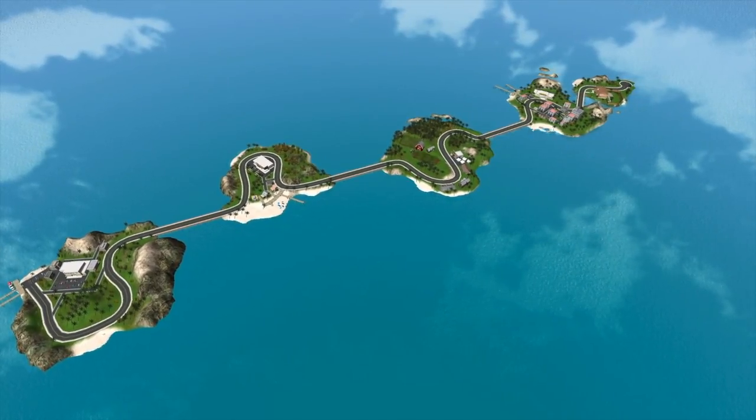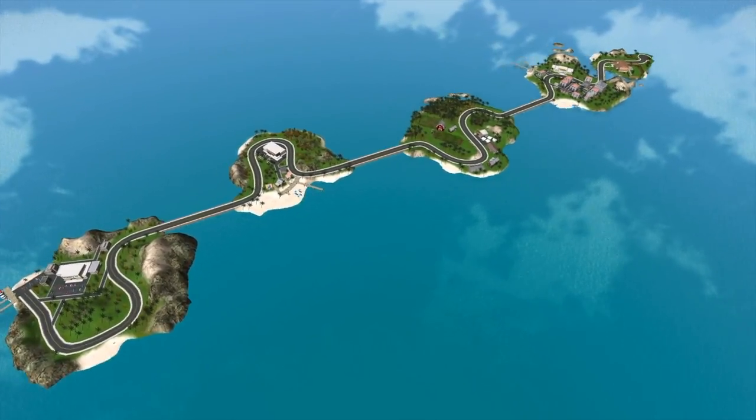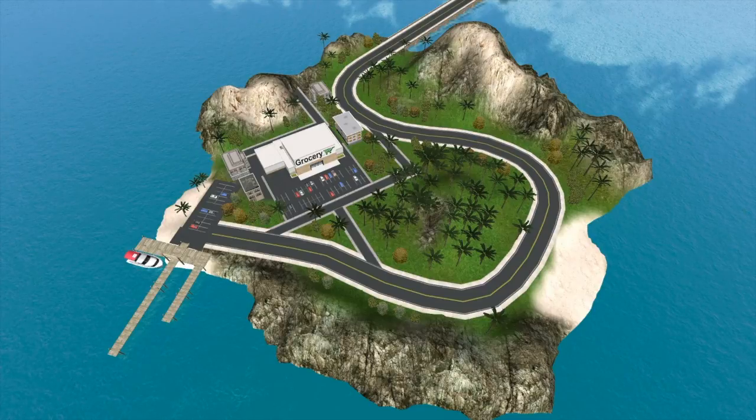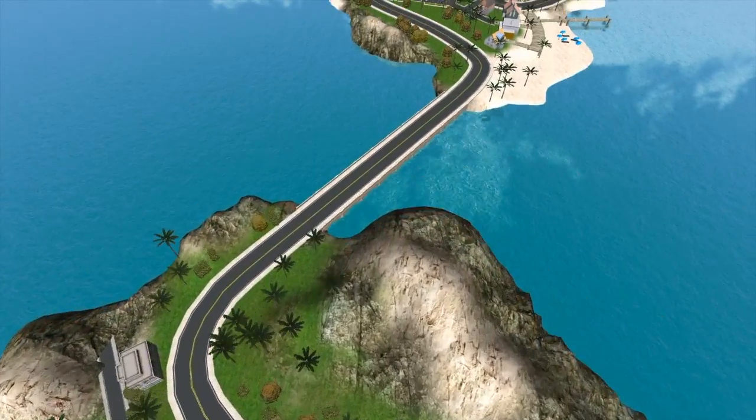Each of the islands has a theme. The first island is all about food. Here we will go shopping for groceries, take them home, and then use them to prepare breakfast.